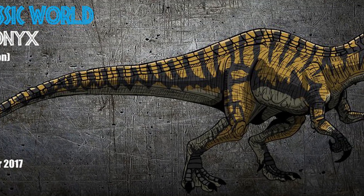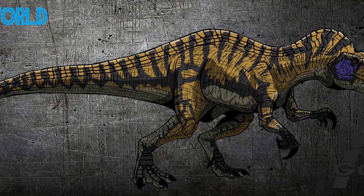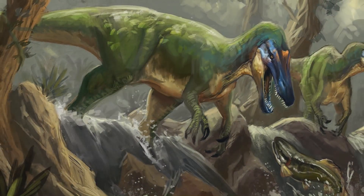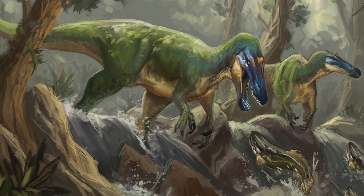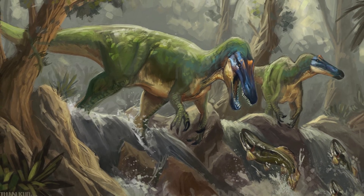One of the new dinosaurs we keep hearing about that will be featured in Fallen Kingdom is the elusive Baryonyx. While rare for casual audience members, Baryonyx has been a part of the Jurassic Park legacy as far back as the beginning of the theme park, and a dinosaur included in John Hammond's original vision.